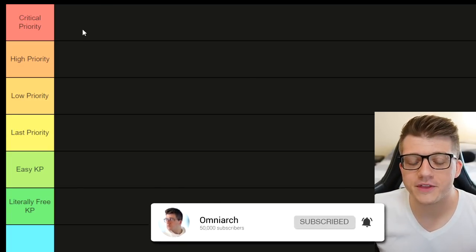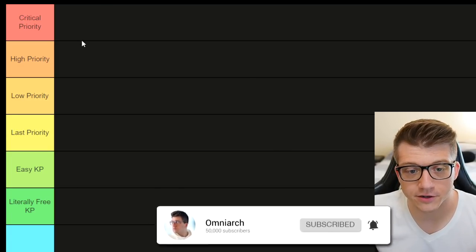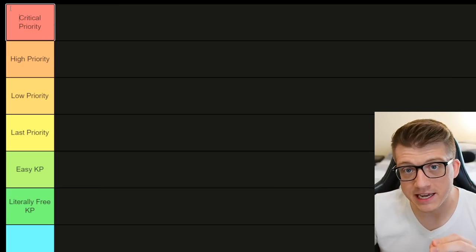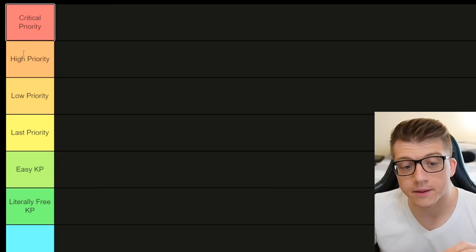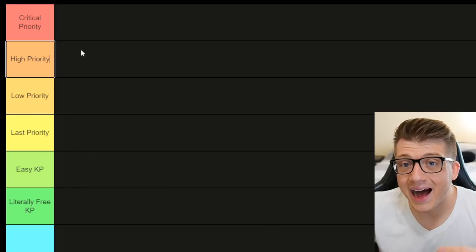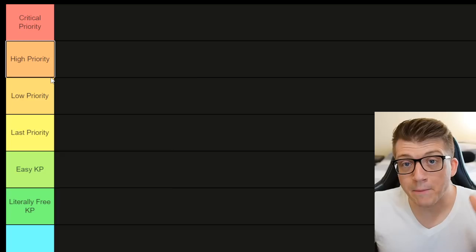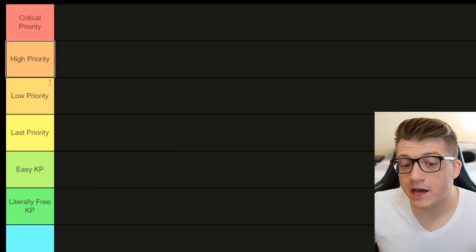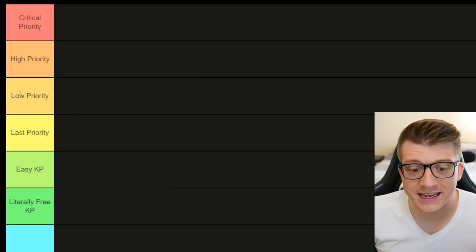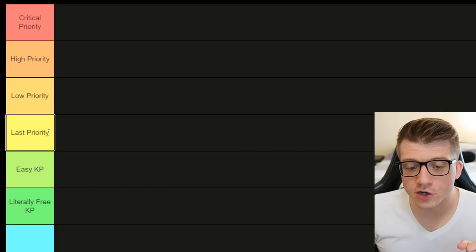I broke this down into a couple of different tiers. The critical priority tier — these are commanders you absolutely have to take out in the open field when you see them. Then we have high priority, which could pose a pretty high threat level if you leave them, but it's not urgent. Then low priority, last priority, and finally two new categories.